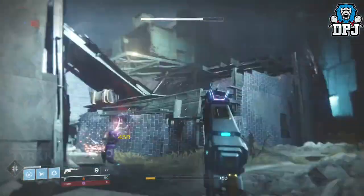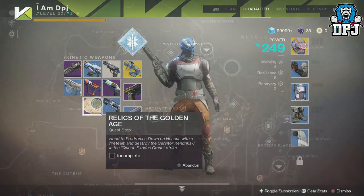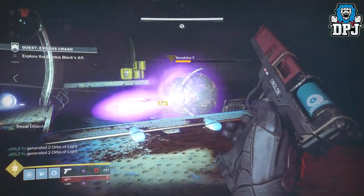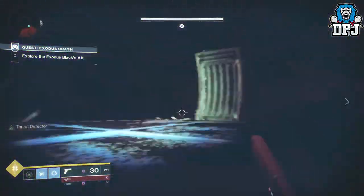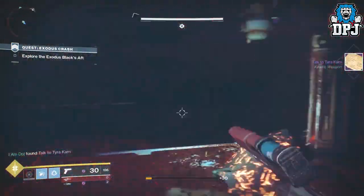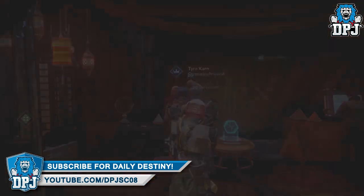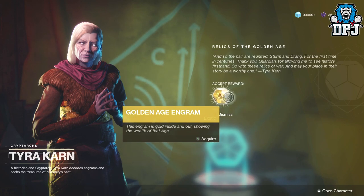Once you've done that, return to Tyra Karn within the farm. She gives you your final quest step, which is to do the strike located on Nessus called Exodus Crash. Within this strike you have to take down the servitor Kendricks-7. He spawns in just before the last boss of the strike, and interestingly you don't even have to finish the strike as long as you defeat the servitor. But you may as well complete it for the loot. Once done, return to Tyra Karn on the farm and there awaiting your arrival will be the exotic Sturm, which looks absolutely incredible.